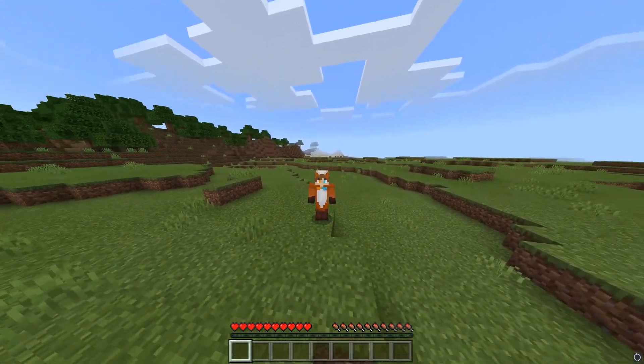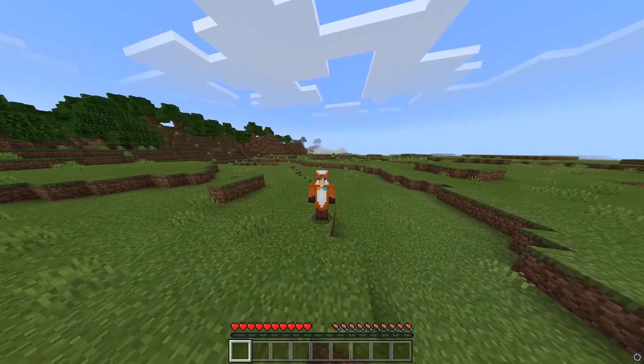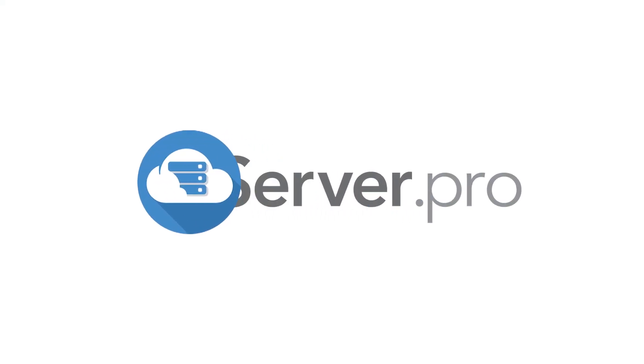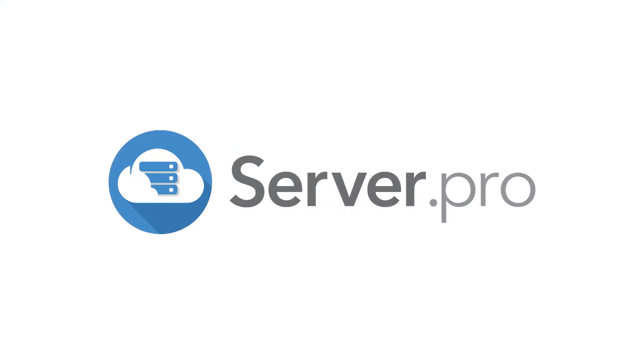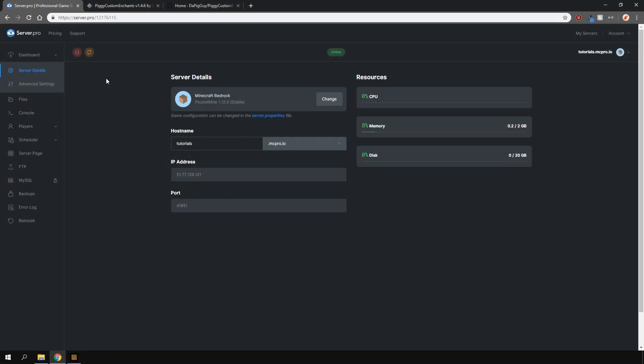Hey, it's Lux from Server Pro and welcome to this tutorial in which I'm going to show you how to use the Piggy Custom Enchants plugin. This plugin allows for custom enchants for your items. This is a plugin for the Bedrock version of Minecraft, however please ensure that you're running the Pocket Mine server type.